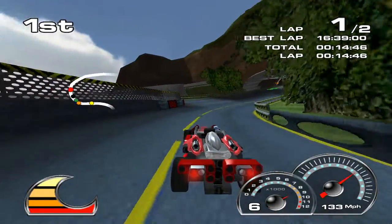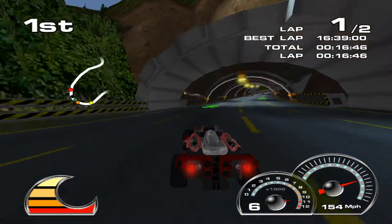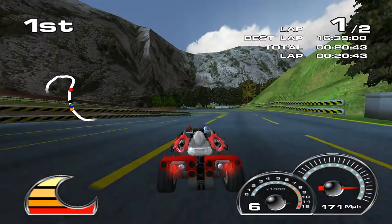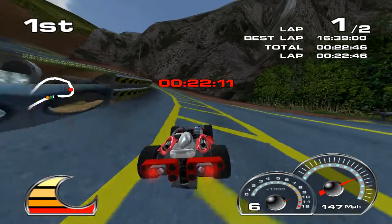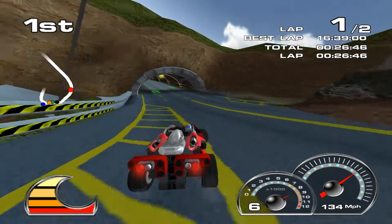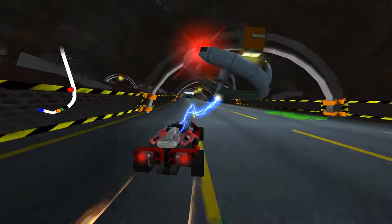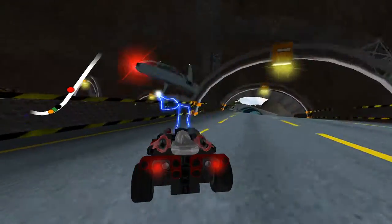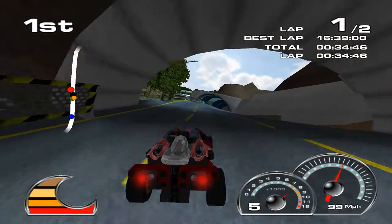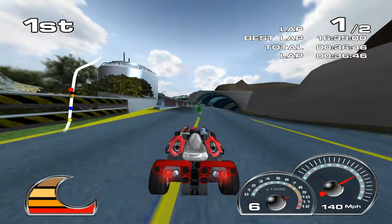Also, my controls are really weird. I have Y bound to look back, which I guess is normal. I hear a thing, I don't like it. And I have A set to power up. What you do is you boop it against the wall. I would have preferred not to boop myself against the wall, but whatever.